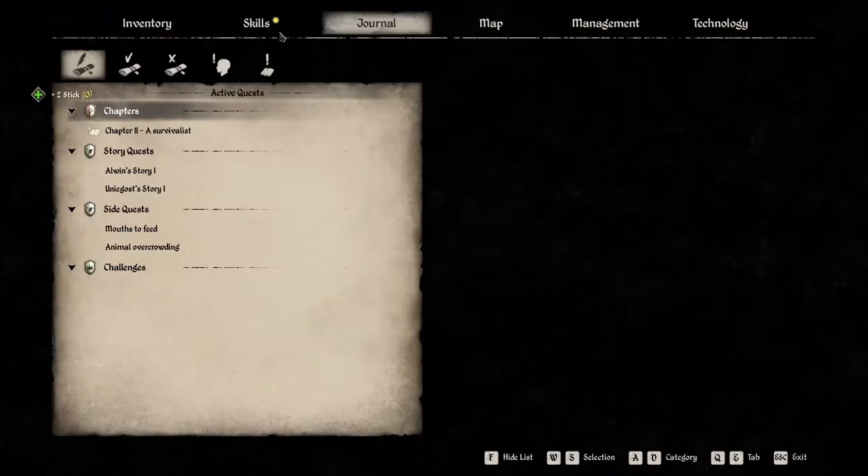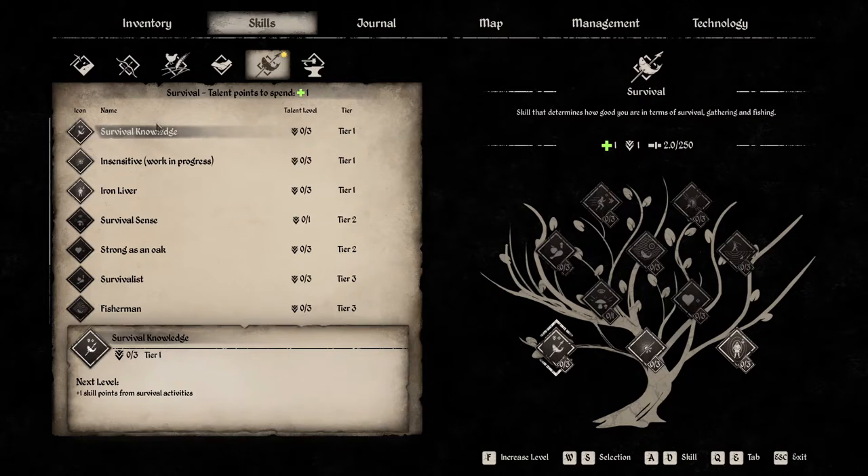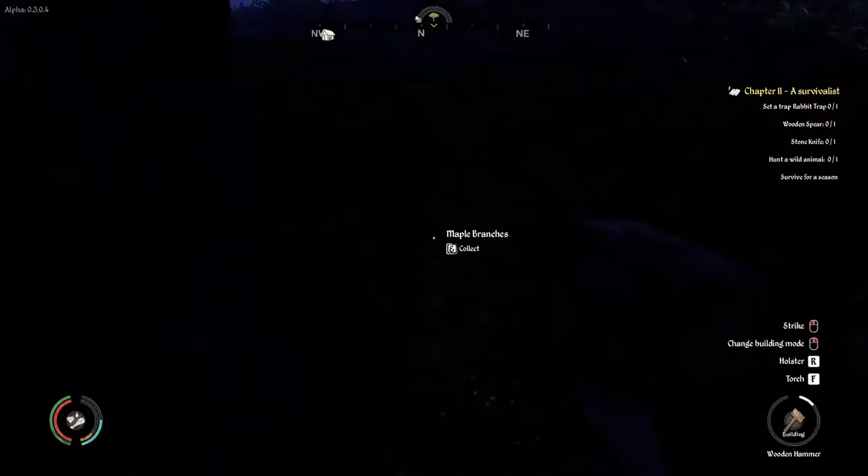New level in survival! We can now set a skill point on either survival knowledge, which makes us gain one more skill point for each survival activity, insensitive, which increases our temperature tolerance, or iron liver, which increases our resistance to poisoning. I tend to power-game these games. If you do these as early as you can, you will profit in the long run. So basically I'm taking survival knowledge, and now I gain an additional skill point for everything that I do, which means all the other skills will come faster.